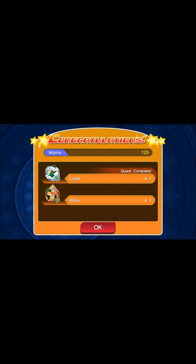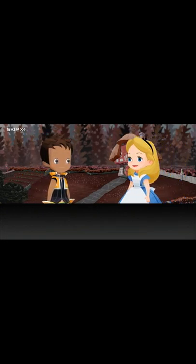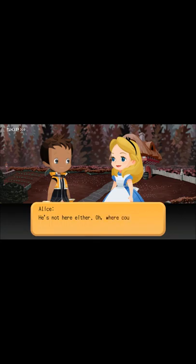Escorting Alice Part 2 - defeat all enemies within one turn, defeat 13 or more enemies, or defeat a turn right all step within one turn. Congratulations - we get Riku and Louie, 125 money. And we get a brand new keyblade - Lady Luck. It actually looks kind of feminine, and purple isn't my color, but I'm actually going to try it out because you never know. We will be trying out different keyblades along the walkthrough.